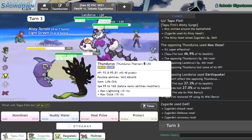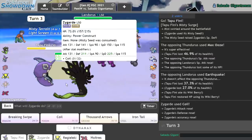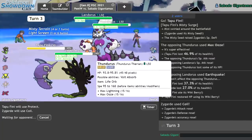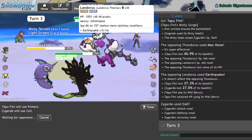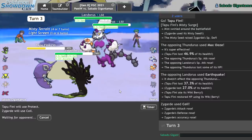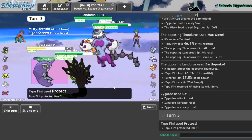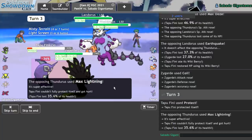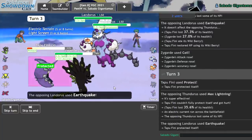They should be going for an Electric move into the Fini. I'll just Protect on that and Coil once more. If the Earthquake isn't doing too much damage, they might not even send me into Power Construct range, so I might be able to Dynamax late game. They might not even send me into the form where I get into max form, you know what I mean.